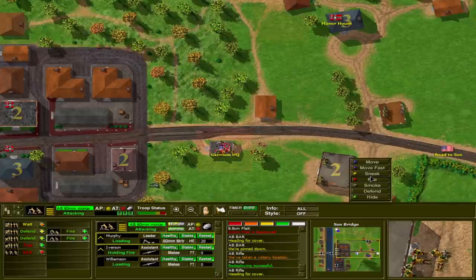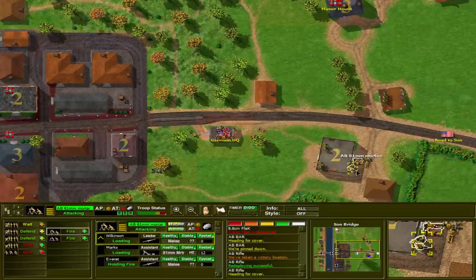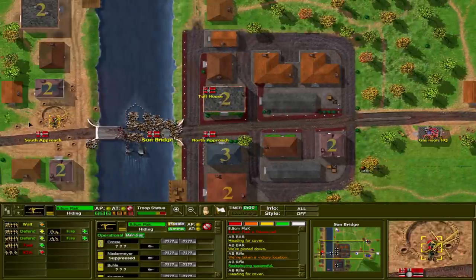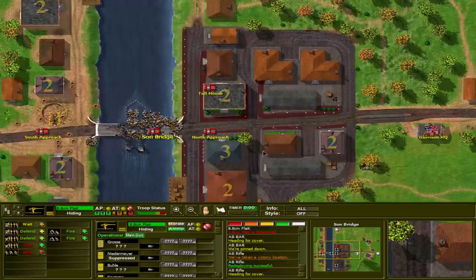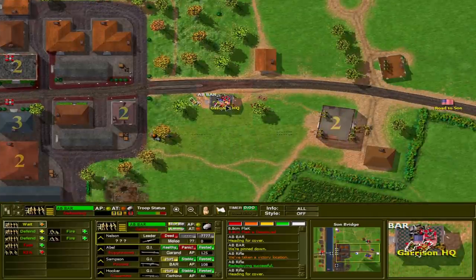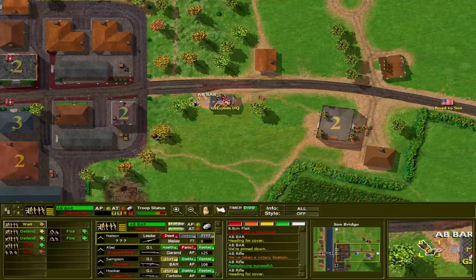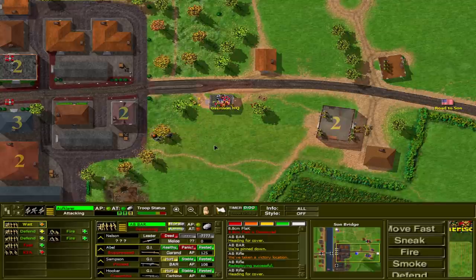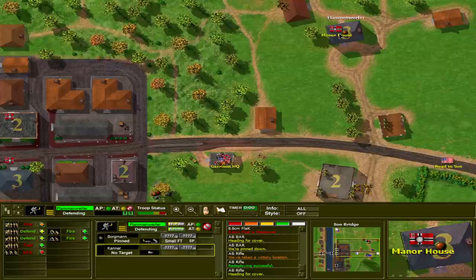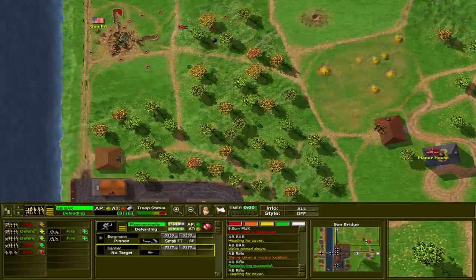They're trying to flank and take the manor house. The gun crew across the river has two panicked, one incapacitated, one killed — so only three men left on the gun. Doesn't matter though, we're not going to cross the river anyway. This BAR section that took the houses has two walking wounded. Let's drop mortars — 60mm pointed north at the manor house. The flamethrowers are inside — do I dare charge at a flamethrower inside a building?